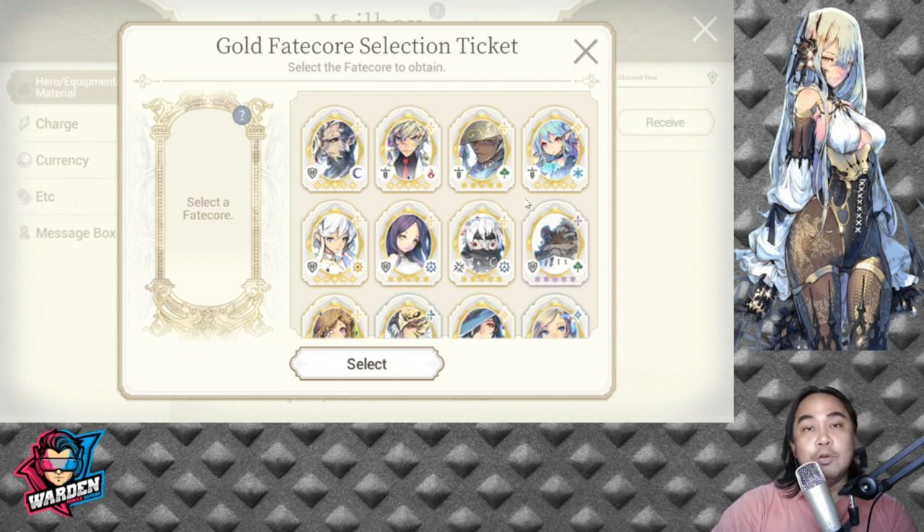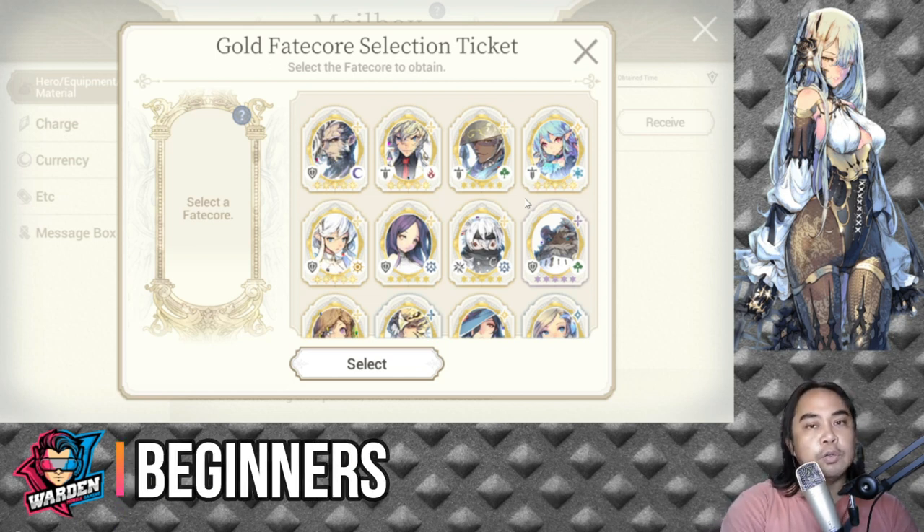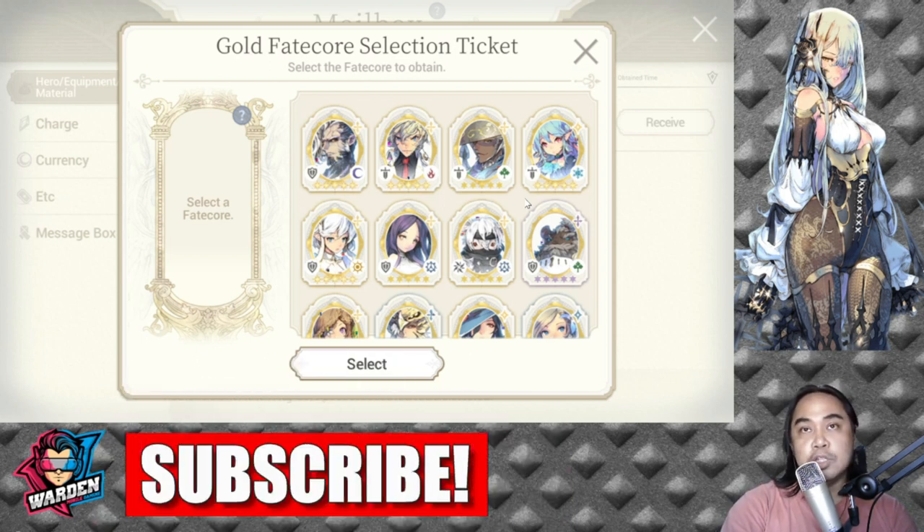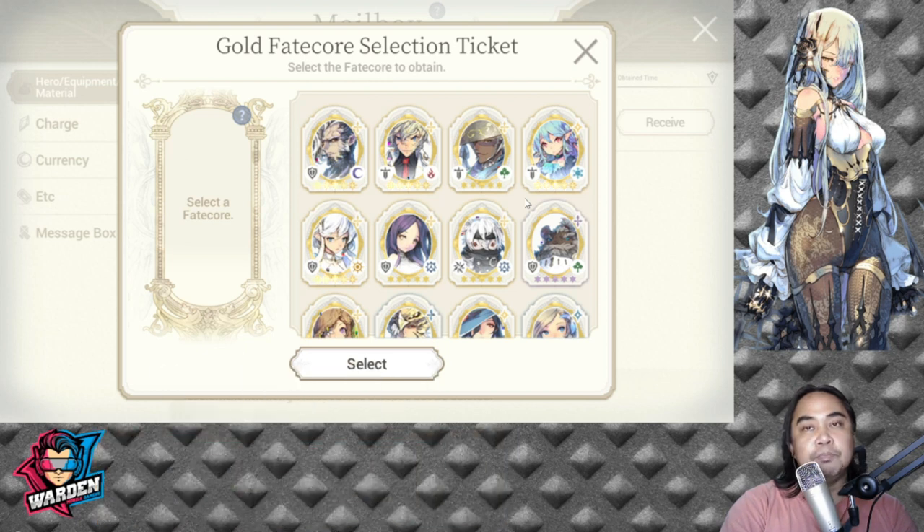Please listen to me first before you summon for a hero. Number one: if you are a beginner — meaning you just started the game today, a couple of days ago, a month or two weeks ago, or you're planning to start the game now — the best heroes to summon for are, number one, Bathory. You can't go wrong with Bathory. Her skills make her a good support for any content, whether PvP or PvE. She's very good in PvP, and for PvE she gives you Tranquil which gives you more survivability, and Frost is needed in PvE content especially in the chapters.